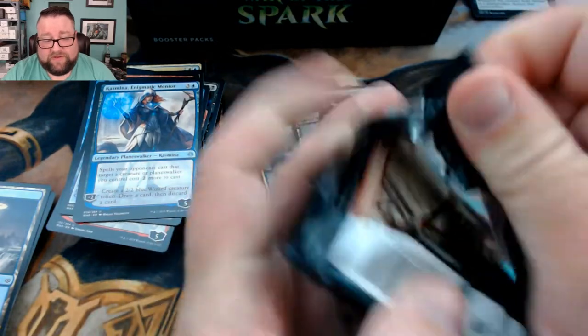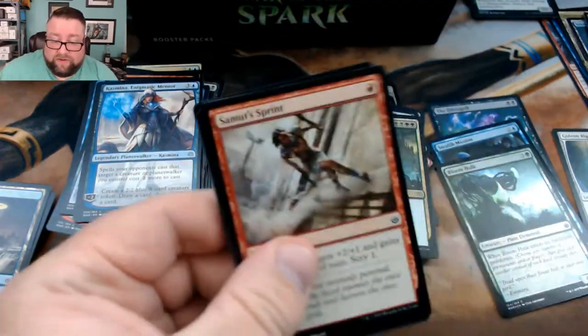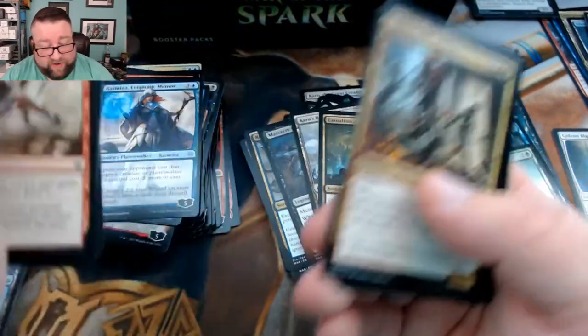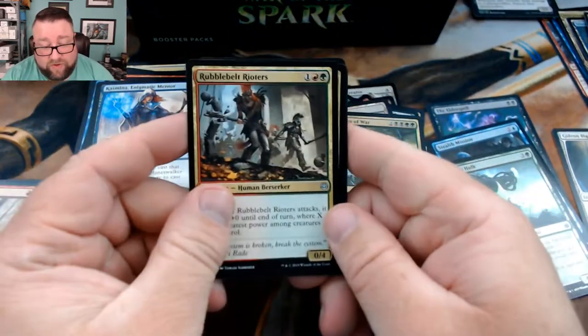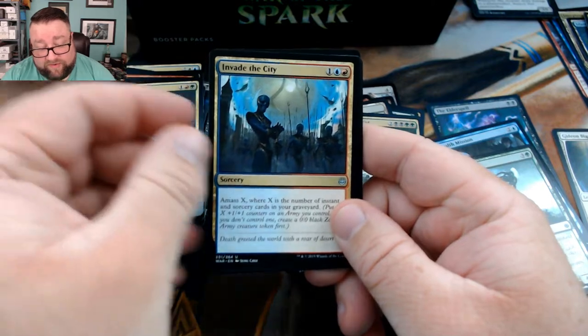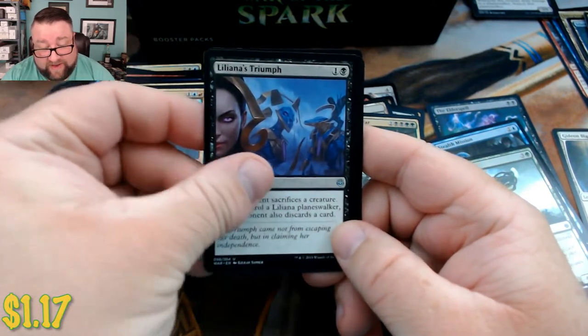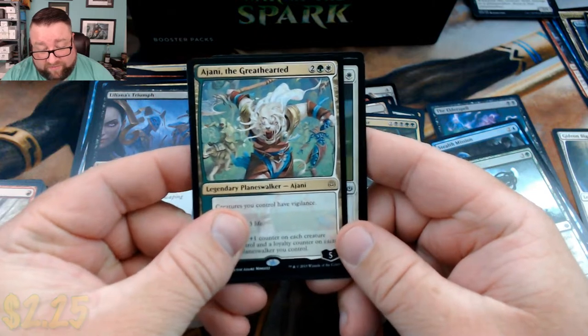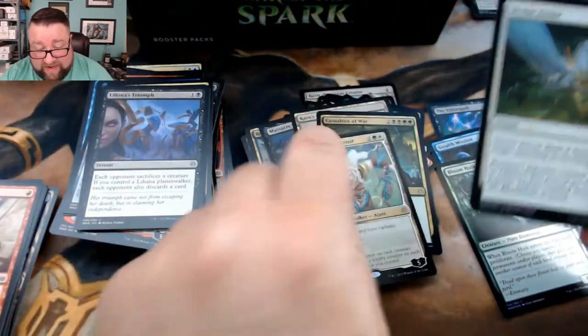I think I just bumped the camera — if I did, I apologize. We only got two mythics so far. We got Rubblebelt Rioters, Invade the City, Liliana's Triumph, and then a Ajani the Greathearted — and we did get a foil, it is a Divine Arrow.